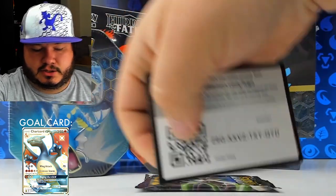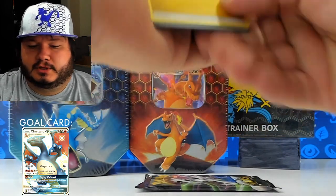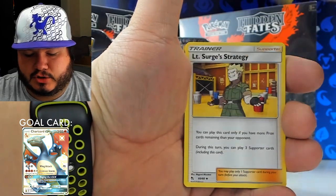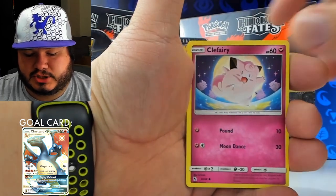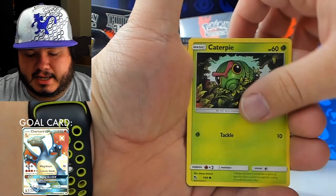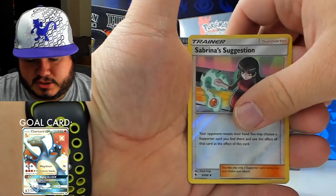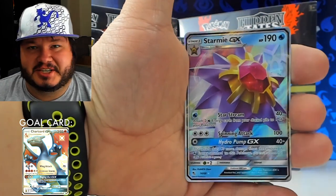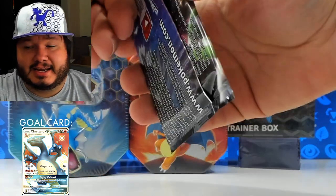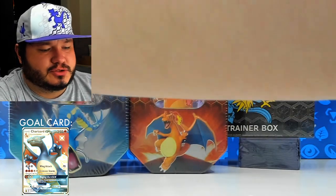Here's another pack. We got an Energy, Brock's Pewter City Gym, Koga's Trap, Lieutenant Surge's Strategy, Clefairy, Ekans, Paris, Caterpie, Charmander, Sabrina's Suggestion as a reverse, and a Starmie GX. Yeah, cool card there — ain't as cool as the Shiny Charizard, but we still got lots of packs to open.